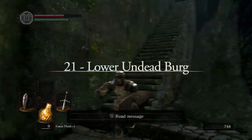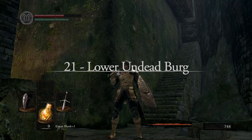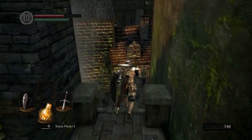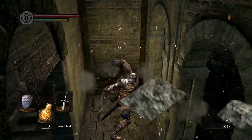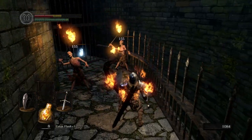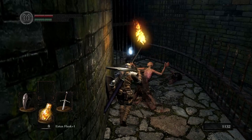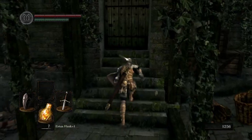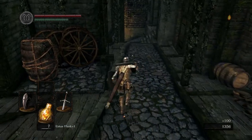I debated long and hard on whether I should separate Upper and Lower Undead Burg — in-game they are considered one large area, but I've always played Dark Souls with the idea that they were two separate locations. My rules, my video — it's its own area for this. As its own area, the Lower Undead Burg is a transitional street that happens to have a boss fight. You have to deal with the assassin enemies, which will 100% parry new players, as well as everybody's favourite enemy type.